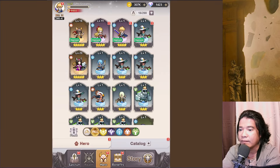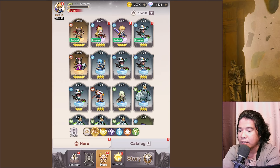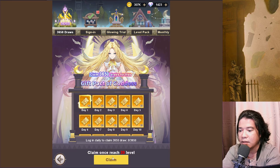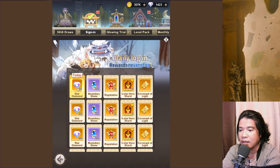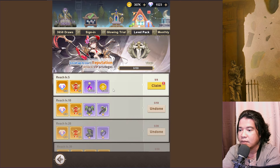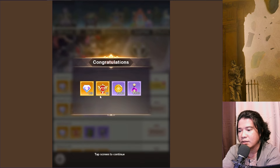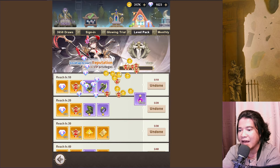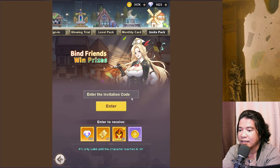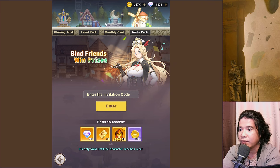Let's go back guys. We have here level at 20 and let's claim this. Once we reach level 20 let's sign in. We can claim this. VIP. So we have a VIP leveling, that is very very nice. And we have also some invitation code, valid only when you reach level 30.